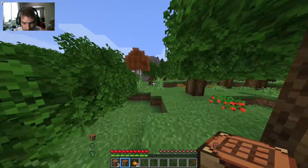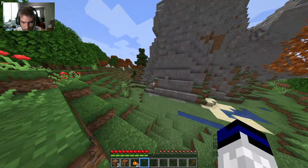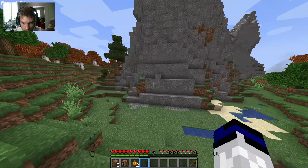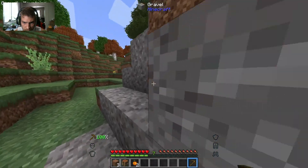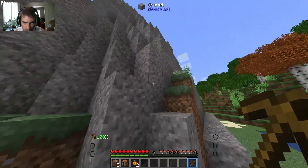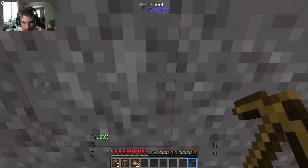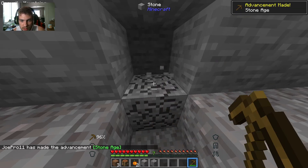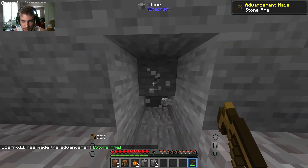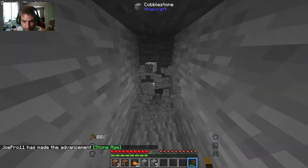Oh, we got some mountains over here — let's go check this out. Whoa! Look at how crazy this stuff looks. Is this cobblestone? No, this is gravel. Wow, that's a lot of gravel, man. Wait, is this all gravel? Oh, there's some cobblestone right there. I don't even know — apparently this mountain is literally all made of gravel, which is pretty freaking cool.